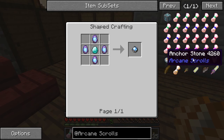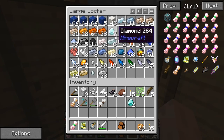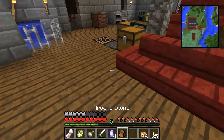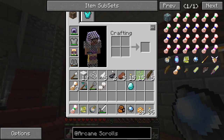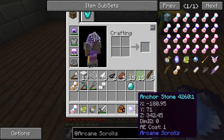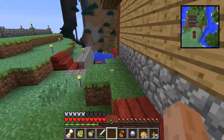Let's play around and see what the anchor stone does. I'll need four arcane stones and a diamond. Getting low on stones — I need to go mining again. All right, anchor stone crafted. Right-clicking it stores my current location. The AE cost is listed — I think this might be teleportation. Let's run over to the nearby village to test it.